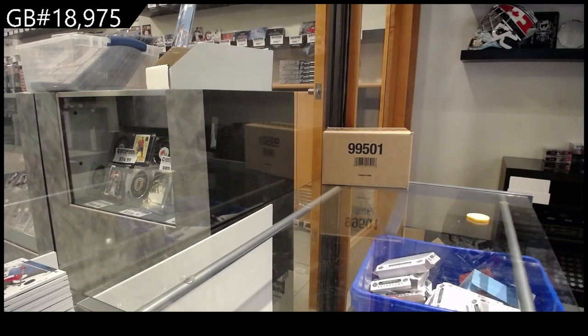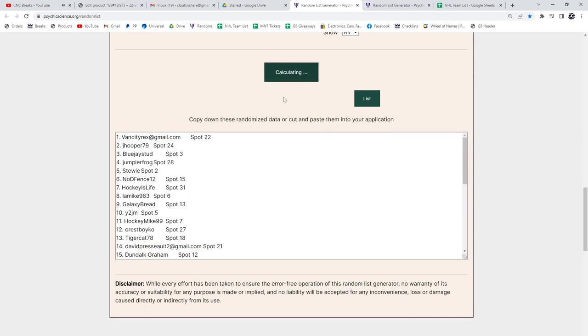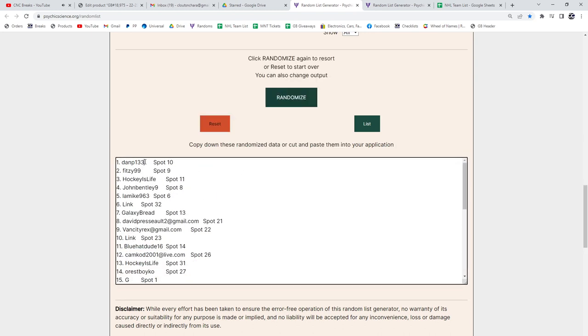Good luck, guys — three times. Top person gets the gold dual jersey, the second one gets the wild card. One, two, three — Dan P. gets the Rookie Relic Redemption dual gold jersey. Fitzy gets the wild card. Congrats!